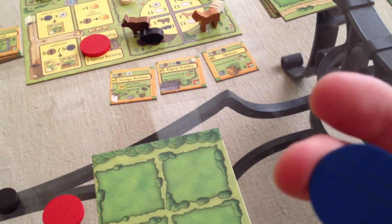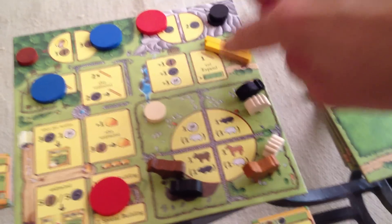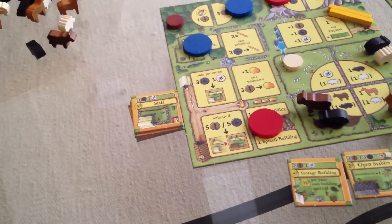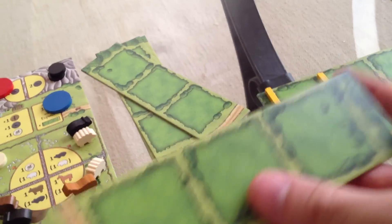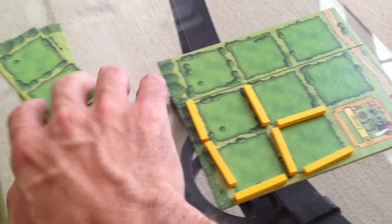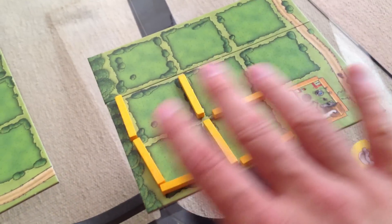Jen can hold one animal in her cottage and two animals in her pasture — she can have three animals. I can have two animals, and I've got five points. We're starting to diverge — I'm going on the building thing, she's going on the fence thing. Jen's got one more worker. She's going to come over here where there are fences building up. When you come here, you get to grab the fences and get to grab one of these expansion spaces. She's going to grab before I do — she grabs the two fences and gets an expansion to her farm.